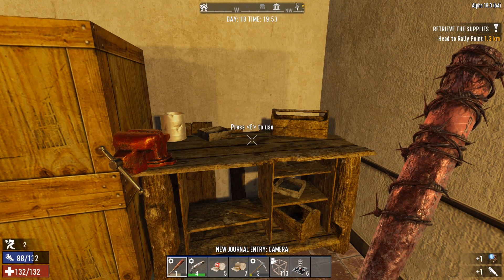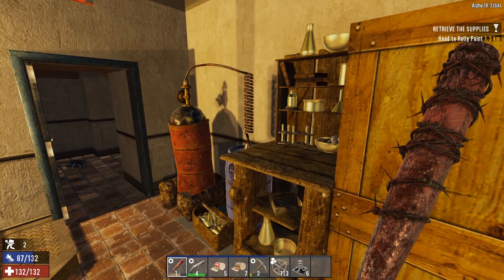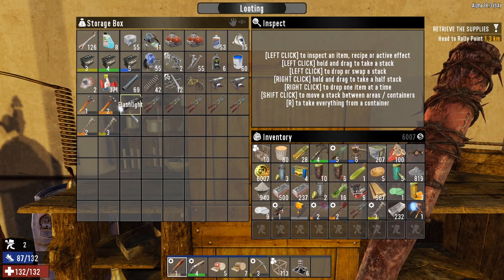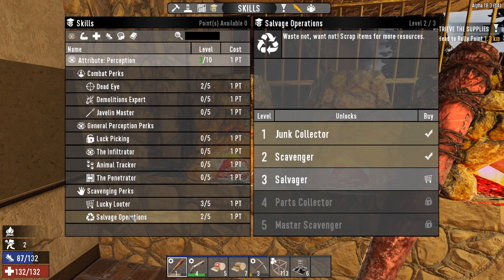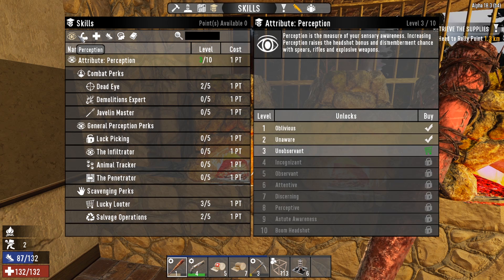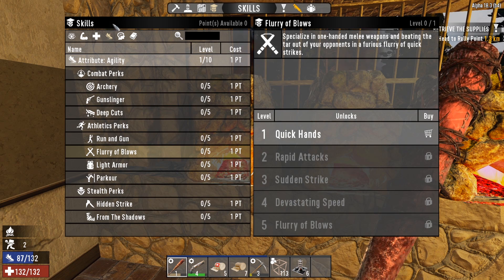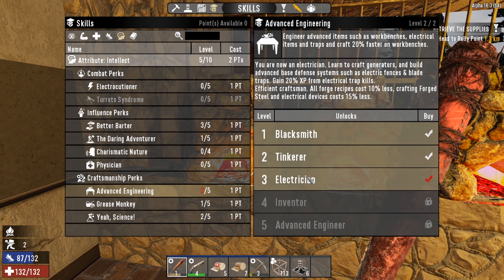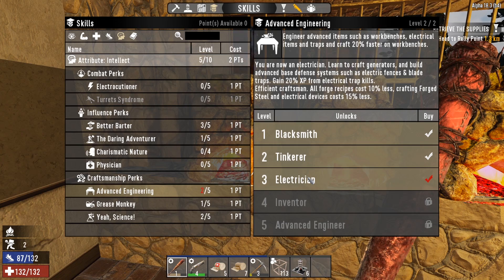We need more spotlights — I'm gonna be streaming this game this weekend for sure. Over the next two videos I'll be doing loot runs through the night and a lot of wrenching, though I'll cut the wrenching from the video because it's a little boring. I also want to put another point in salvage operation because I'm gonna need lots of blade traps, dart traps — a lot of stuff. We're going hard into the intellect tree. Advanced engineering — all forge recipes cost 10% less, and electrical devices cost 15% less. That's phenomenal.